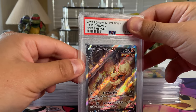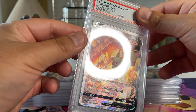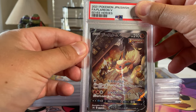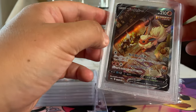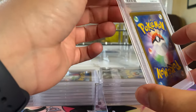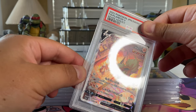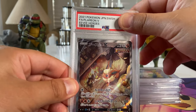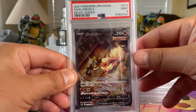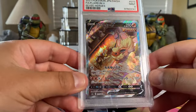This is from EV Heroes — Evolving Skies — Flareon. Oh, that's a nice one! Look at that, it looks hard. Let's see what grade it got — the borders look pretty good. Looking at the back side, there's no whitening, beautiful. I'd put it at a 9.5. And we got a Mint 9! Close. I don't know how it's not a 10, but it looks pretty good — maybe it's not symmetrical enough.